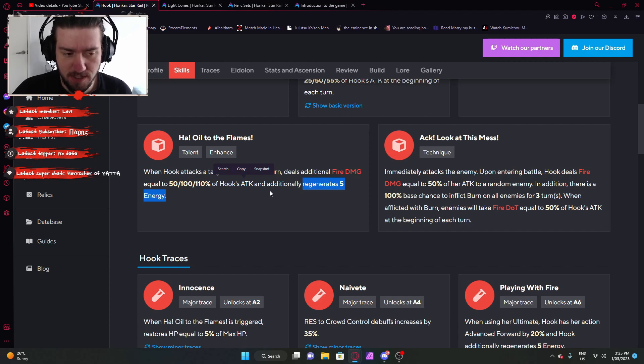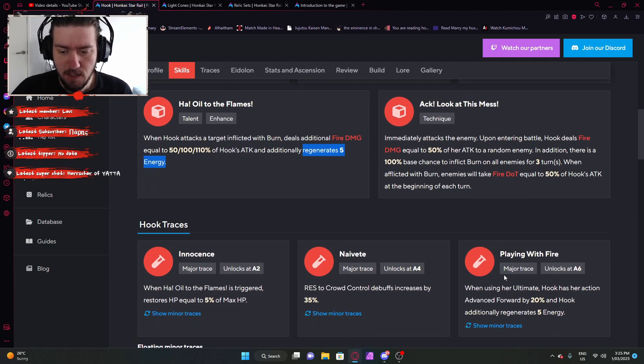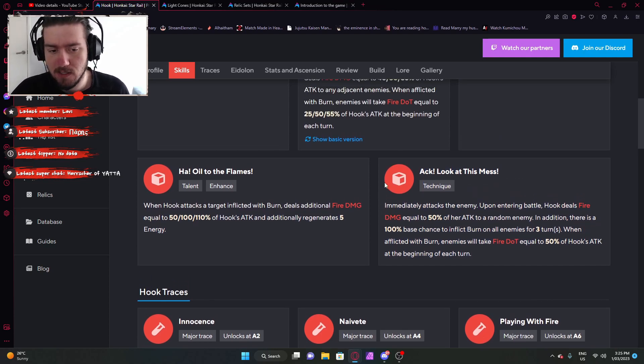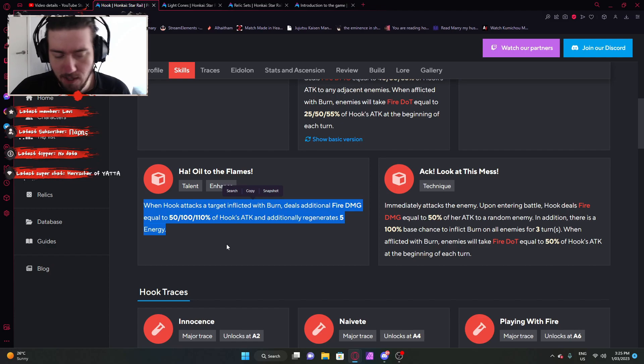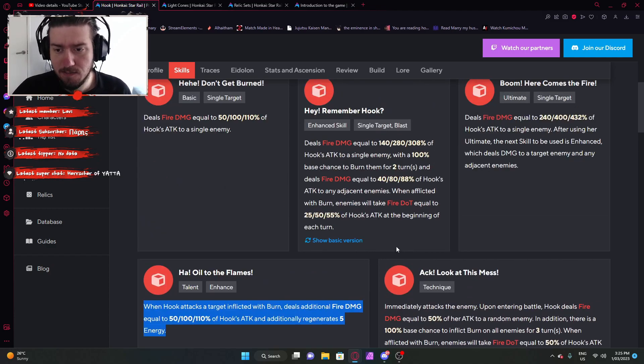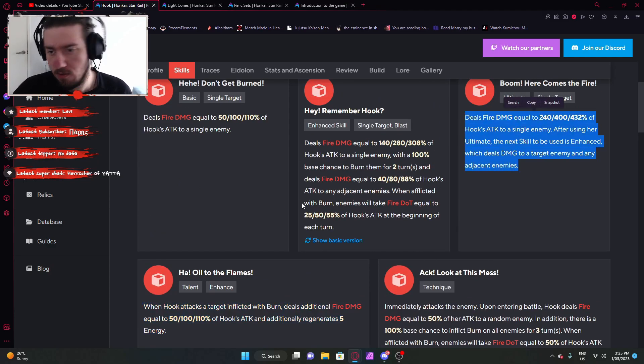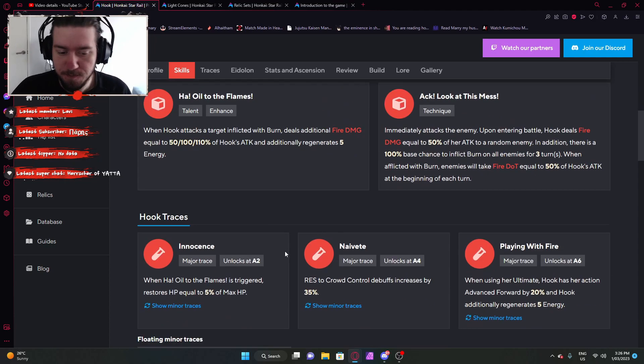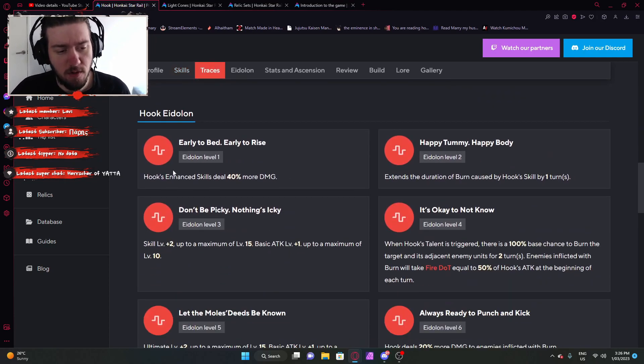I don't believe something like Genshin has this kind of flat energy regen number, which I actually wish it did. But regardless, you have those 10 energy regen and 20% action advancement. The base character sounds pretty good — nothing blows me out of the water, but it's a solid dot build. The attack style is single target with splash damage; I wouldn't call this AoE, this is splash damage. But we obviously have to move on and look at the Eidolons.